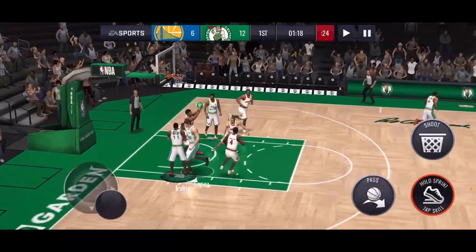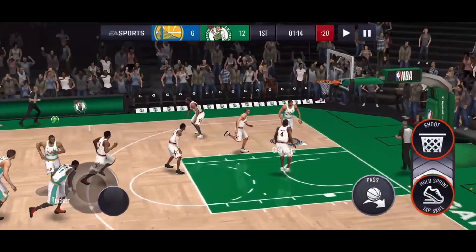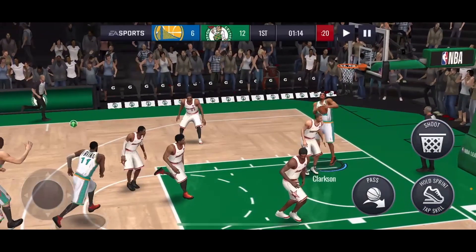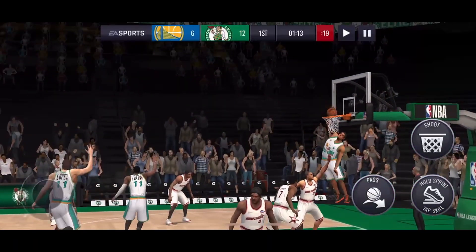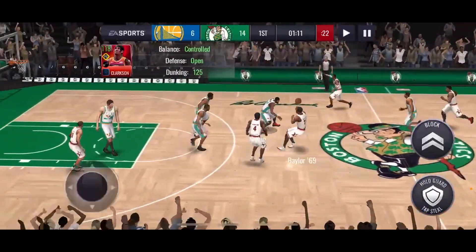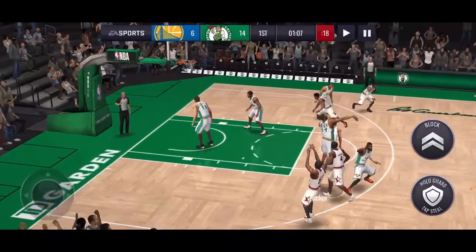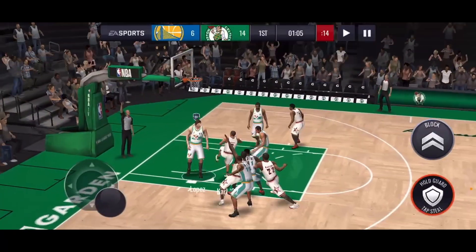Look at that — Kyrie gets the board, I'm gonna give it to Clarkson. Look at that dunk! Oh my goodness, I did not realize he had that in his bag. I didn't know he had that crazy insane dunk package. I played one game earlier with him but I didn't think he was gonna be that crazy.